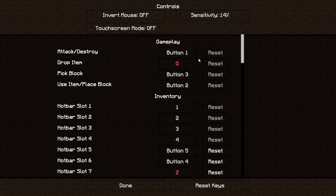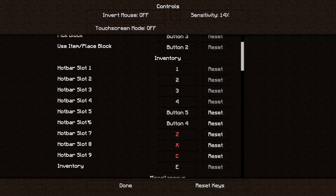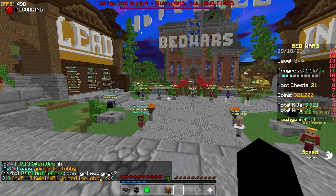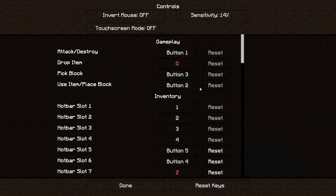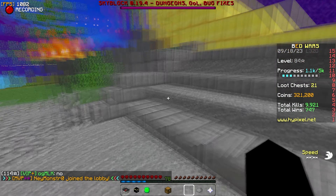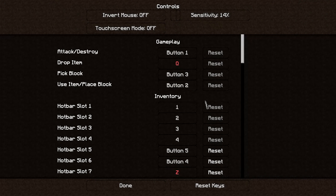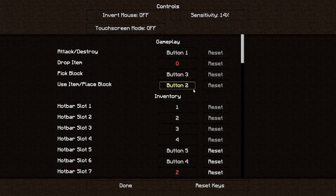In controls, mouse button 5 is the front side button of your mouse, and button 4 is the back side button. For slot number 7 I have Z, slot 8 I have X, slot 9 I have C. And for zoom, my zoom key is F.